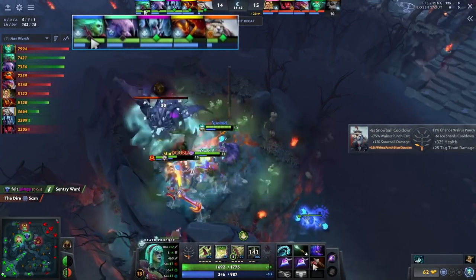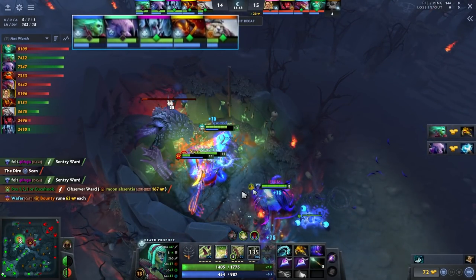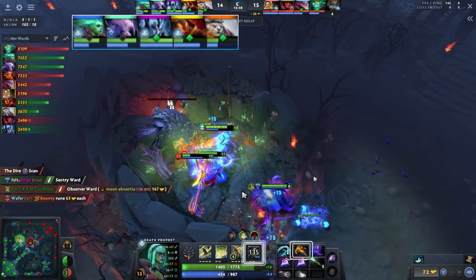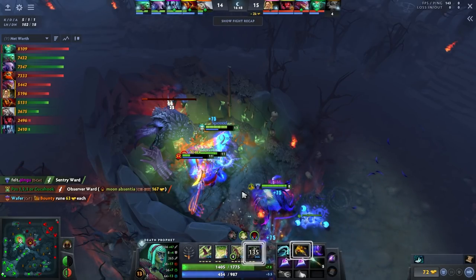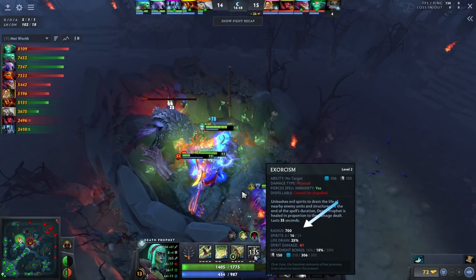Because of the decision to not instantly TP, not instantly go mid or top, my CS is actually the highest on my team and my net worth is the highest - without taking farm from my teammates. People say I take my safe laner's farm as an off-laner, but that's not what's happening here. Now I have Exorcism for Roshan. We have Vengeful Spirit, Tusk, and I have level 2 Exorcism plus BKB - this is your spike. Your hero is incredibly strong at this point.